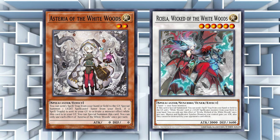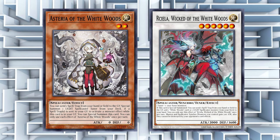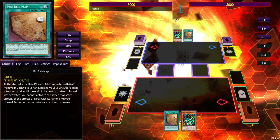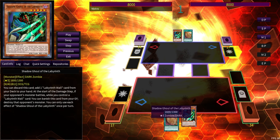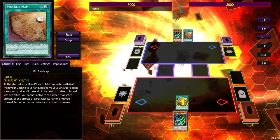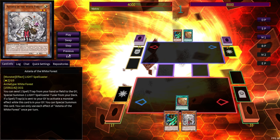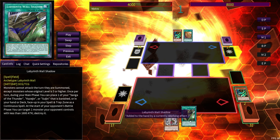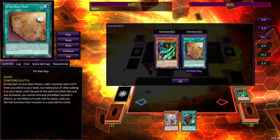That seems like a pretty good trade-off. I could even send the Gate Guardian spell and trap cards to the graveyard and get their effects to search, so even if I only get one Wall Shadow I can potentially get two to three spells and traps to resolve my White Woods for free — and still be able to play with either Combined or Wind and Water. The two cards to start with are Piri Rei Map and Asteria of the White Woods — and to show just how searchable they are: Piri Rei Map searches Asteria, and Shadow Ghoul searches Labyrinth Wall Shadow.